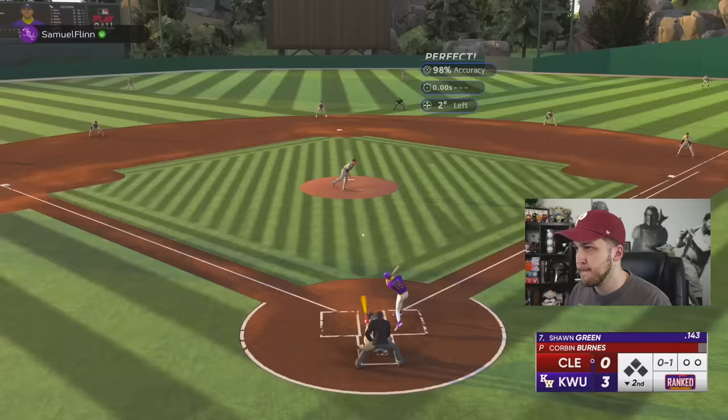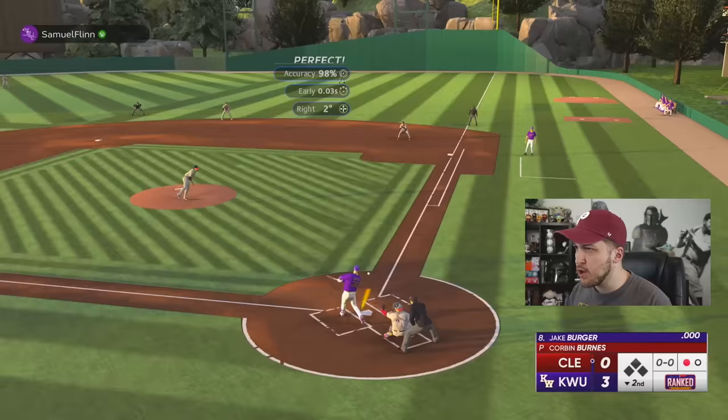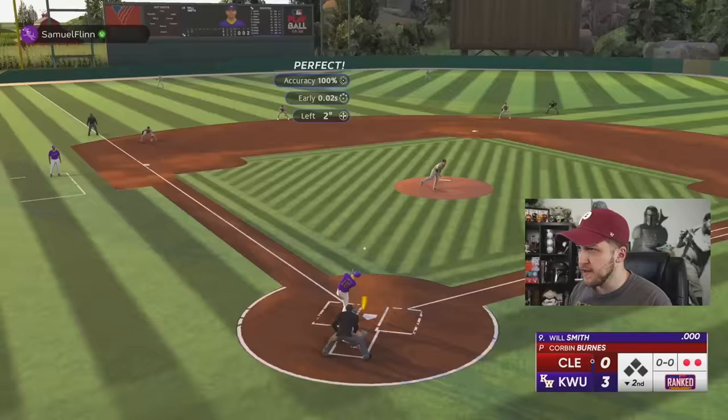Sean Green is always terrifying but that's the first out in the second. I want you guys to let me know in the comments who you think is the best Finest card released and who is the most disappointing. For me, the most underwhelming card by far is Jazz Chisholm — he doesn't have one usable card and he's the cover boy. Beautiful inning from Corbin Burns — I knew we'd get that third out, so let's go hit.